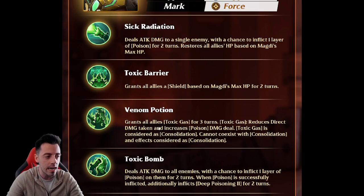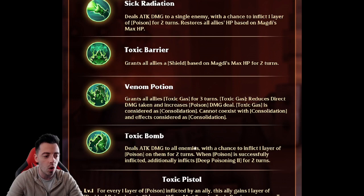His ultimate deals attack to all enemies with a chance to inflict one poison on them for two turns, and if the poison is successfully inflicted, he will then inflict deep poisoning two for two turns — which is pretty nice. Nita can do something similar, but you won't always have deep poisoning two on all enemies, so using both together is going to be great.